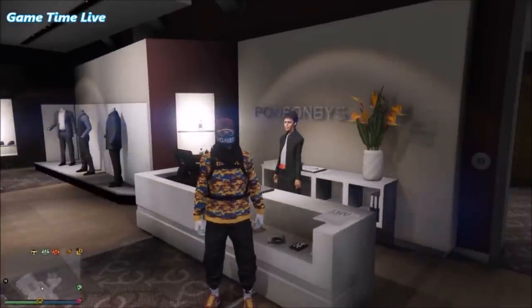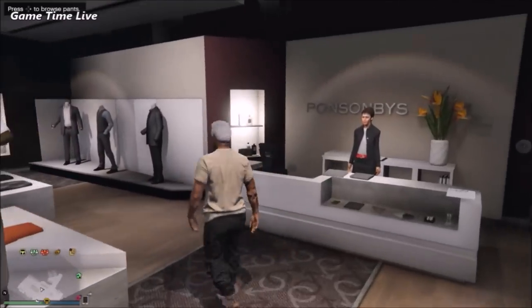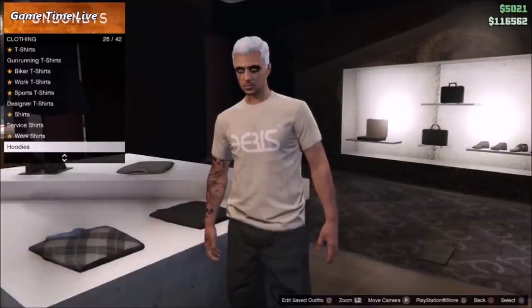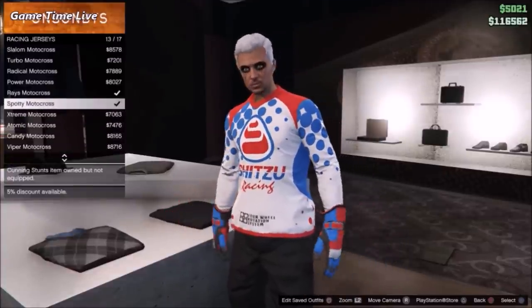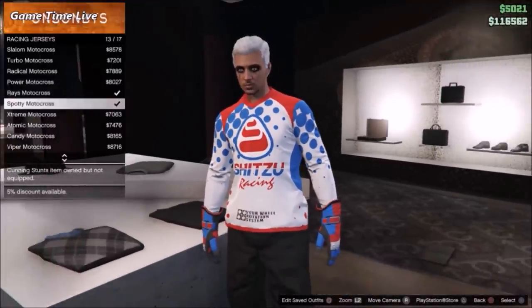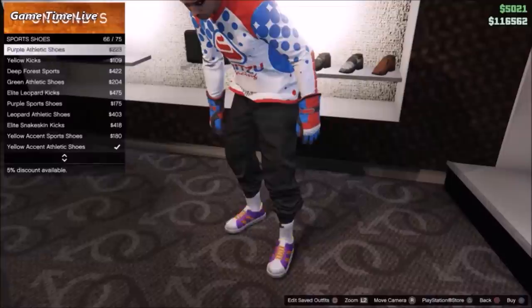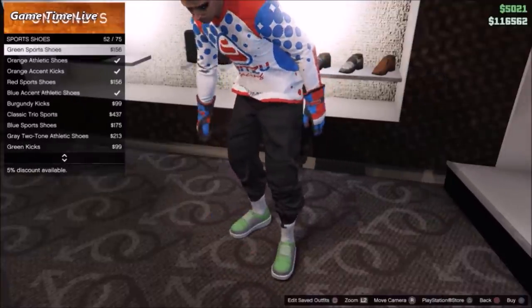Up to the last outfit. Go to any clothes store and start working on this outfit. Go into the top section first and scroll down to the racing jerseys. Once you have the racing jerseys, buy the spotty motocross. Then go into the shoes section, scroll down to sports shoes, and buy the blue kicks.